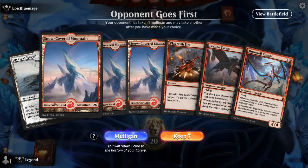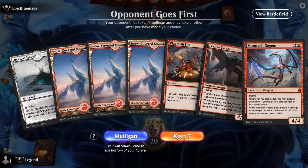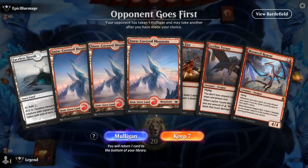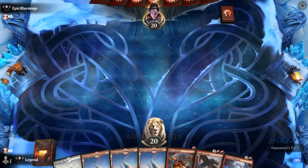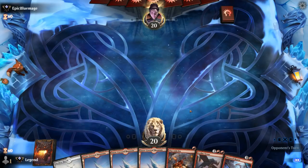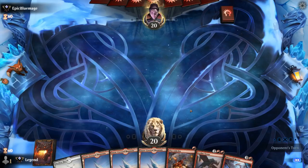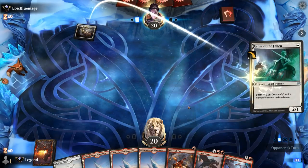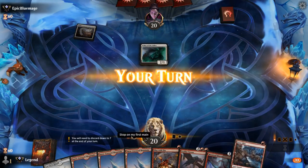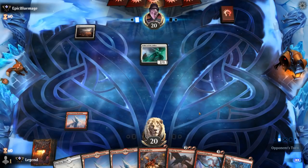We're on the draw and our hand could use a little help — any 2 or 3-drop would make it quite a bit better, but I don't think I can mulligan, especially on the draw where we're more likely to find spells to play. A Reckless Stormseeker would be one of our better draws, or an Orb of the Dragonkind could help us play a turn-3 dragon. Turn-1 Usher from the opponent — Frostbite is nice insurance, so probably going to use Play With Fire on the Usher.